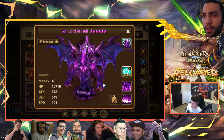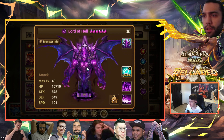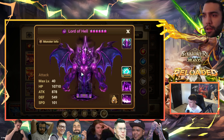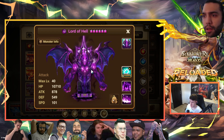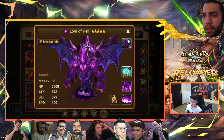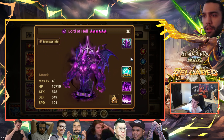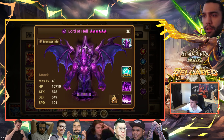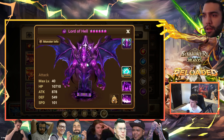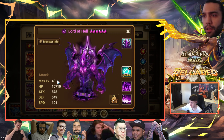I might do some videos soon testing Lord of Hell — maybe someone lets me play on their account, or I check some replays and do commentary. How to build Liliana: speed, crit rate, HP or speed, crit damage, HP. Violent 100%, Violent Revenge, or triple Revenge — those are the two builds I want to try. If she works on Revenge the way I think she does, triple Revenge could be pretty good. Violent Revenge sounds very strong too. Crit awakening is very good for her, and base stats are great too.